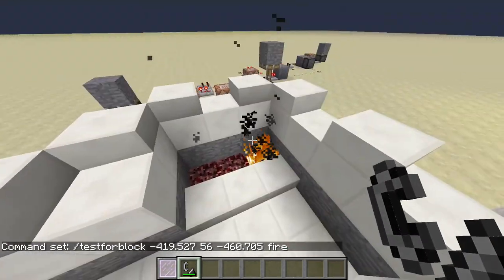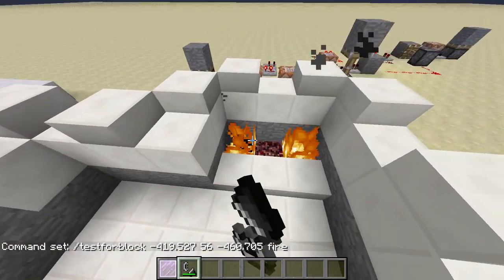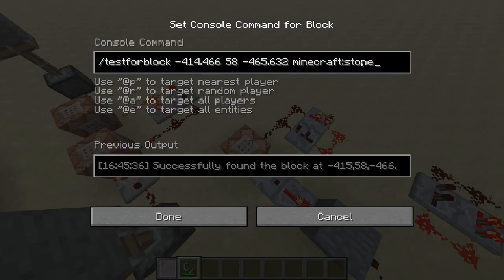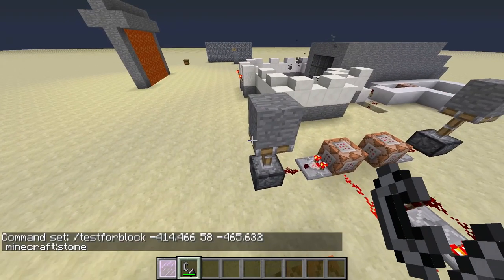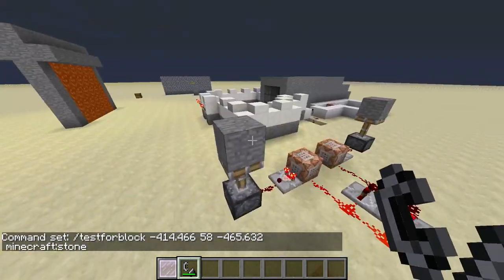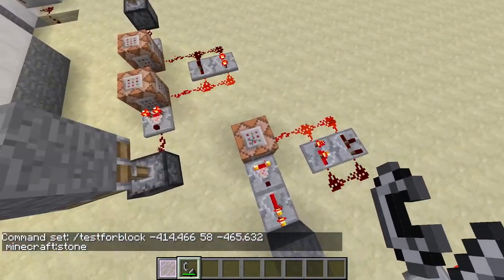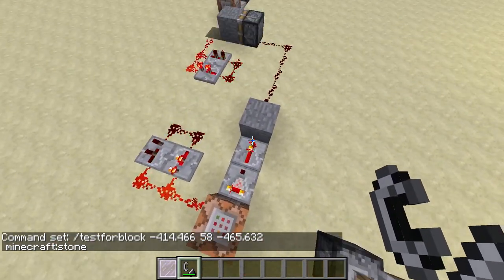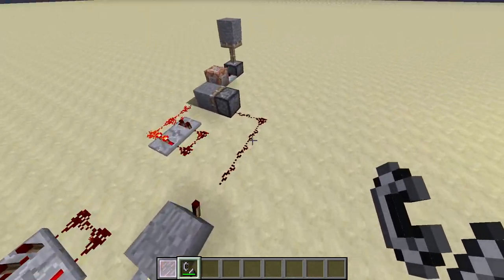So if I take this away that one goes down — those are just testing for the fire. Then once these are up, this block tests for this block to be in this position, and then this redstone circuit keeps functioning. If this block is in an upward position, it goes to this block and sends a piston out.